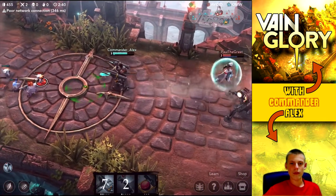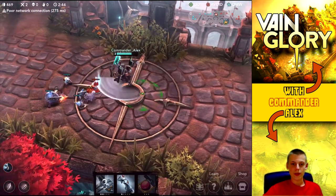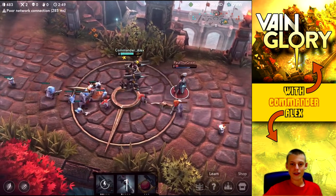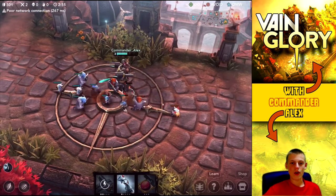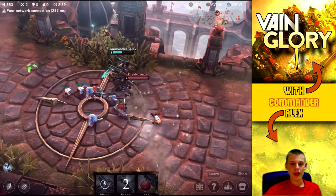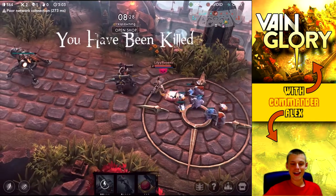Looks like I'm not going to get the kill here because she has a little bit better movement speed than me, but that's all right because I can send her off with the final ability to do some extra damage. Now we can pick up some farm in lane, and it looks like she's coming back for more - we can definitely oblige that and get her down to basically no health.